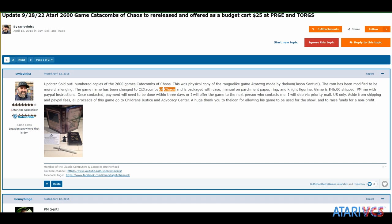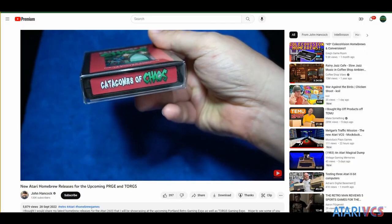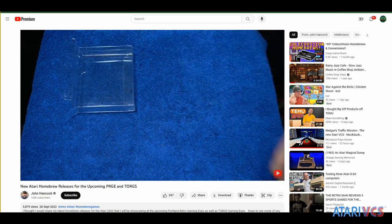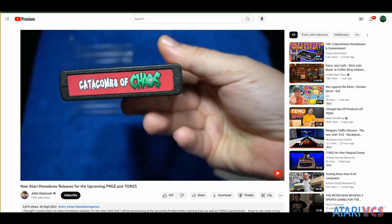Catacombs of Chaos was originally released by Hancock as a physical cart in 2015, as part of a fundraiser for the Children's Justice and Advocacy Center, and sold at the Portland Retro Gaming Expo. The game itself was programmed by Jason Santucci, who goes by the developer name Gemintronic. Hancock has distributed the game at the expo and other conventions periodically ever since.